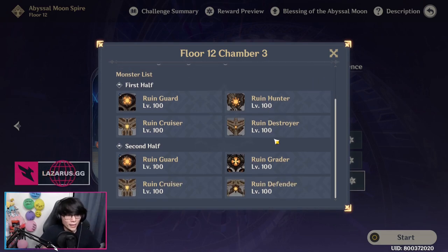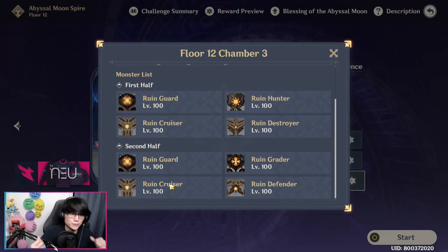The second half will have a Rune Guard to start off with, with the Rune Cruisers in a triangle formation, and then on the second wave it's a Rune Grader with two Rune Defenders next to it on the other side.